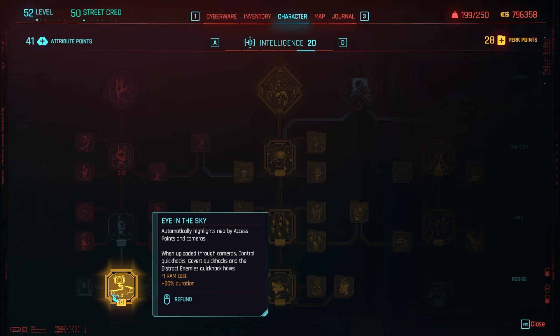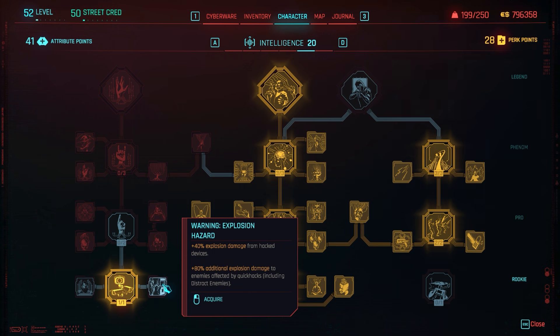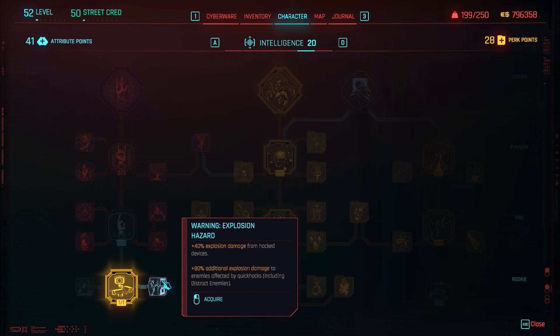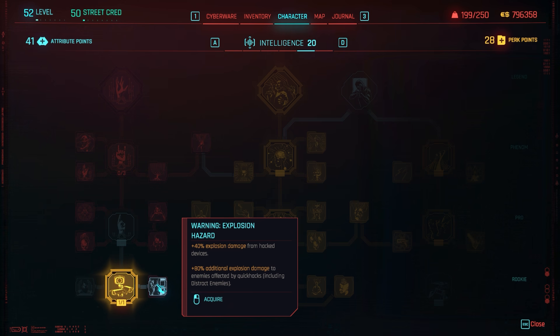Eyes in the Sky automatically highlights nearby access points and cameras, and when uploading quick hacks through cameras, control and covert quick hacks have minus 1 RAM cost and plus 50% duration — and this does work. There's also a perk for remote detonation via devices, but from my testing it does not work. I tested turrets, explosive tanks, microwave-looking devices, and none gave an increase when using this perk.